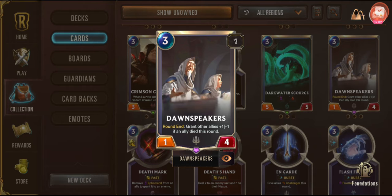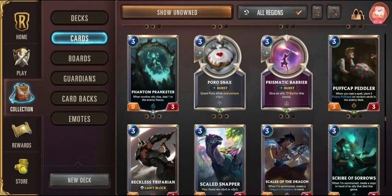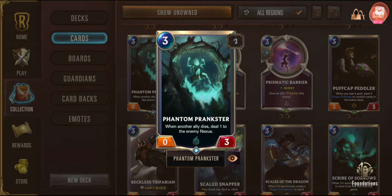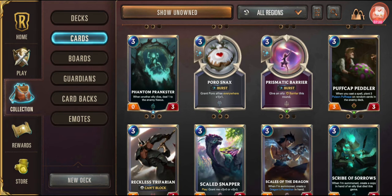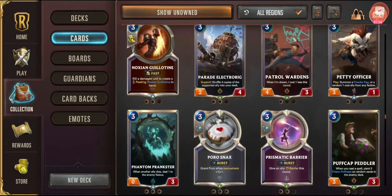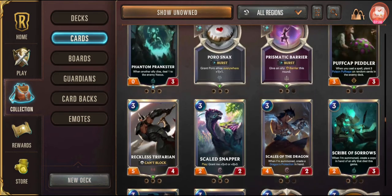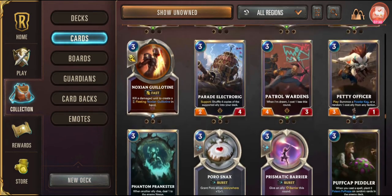If you go with lots of three-cost cards — I've got Dawnspeakers and that's been a pillar of one of my decks. I put three of them in because they're awesome: they boost your cheap cards to medium strength. I got a bunch of these as a free-to-play player. I did actually buy one because it fit my deck so well. Try not to spend too many wild cards getting expensive cards in the early game.